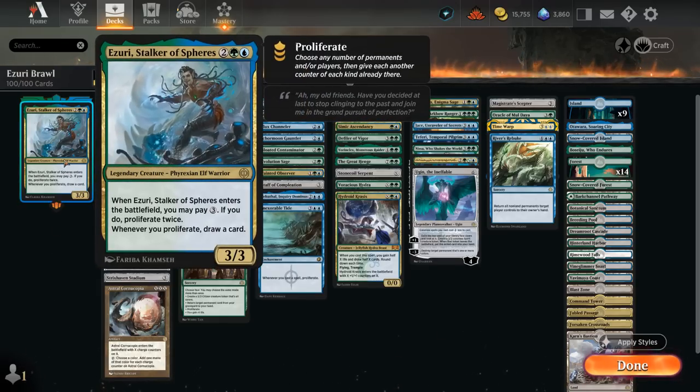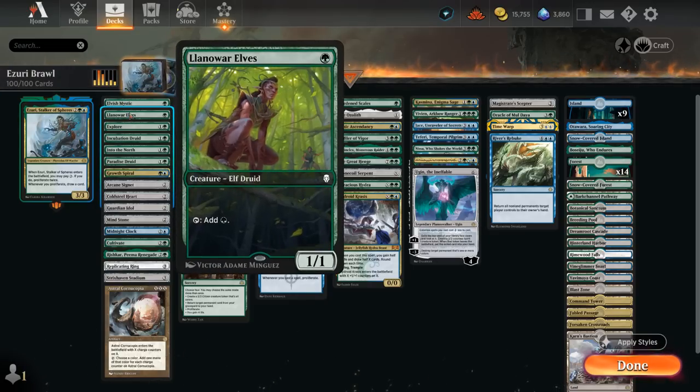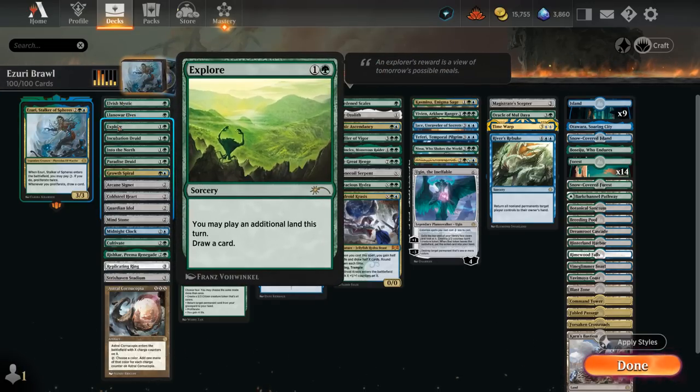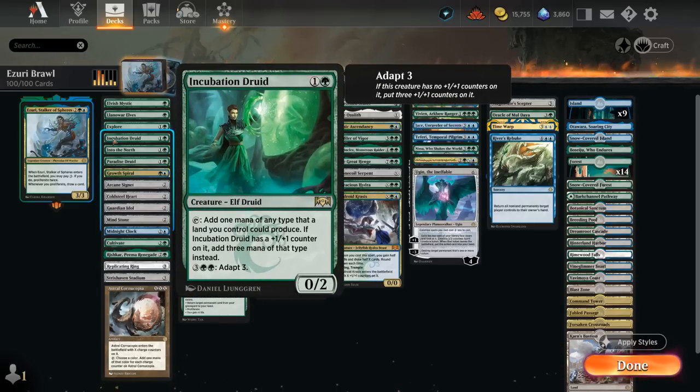Since we want to get up to 7 mana we'll need a bit of ramp. At 1 mana we've got Elvish Mystic and Llanowar Elves. At 2 mana, Explore and Grow Spiral to draw and put an additional land in play. We've got Incubation Druid, which can tap for 1 mana and can also adapt to put 3 counters on itself — once it has a counter it taps for 3 mana instead. There are other ways in the deck to put counters on Incubation Druid so we don't necessarily need to spend the 5 mana adapting — great synergy throughout the deck.